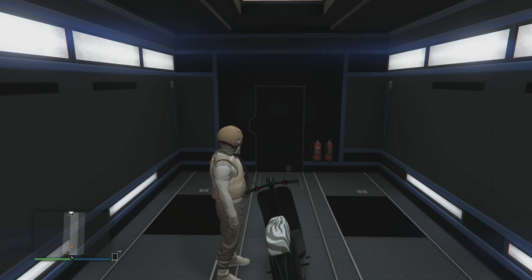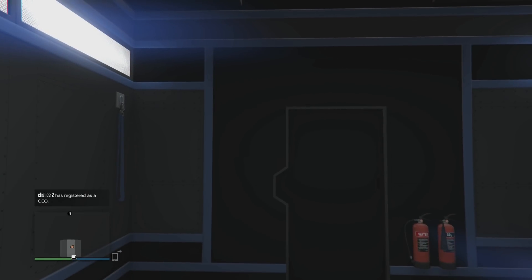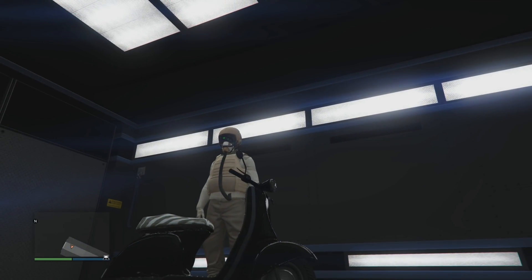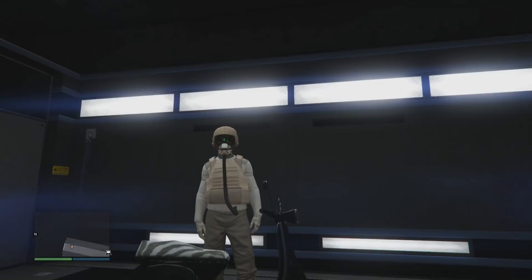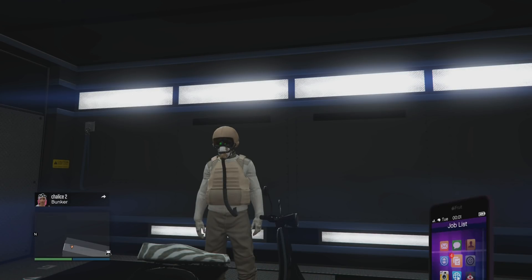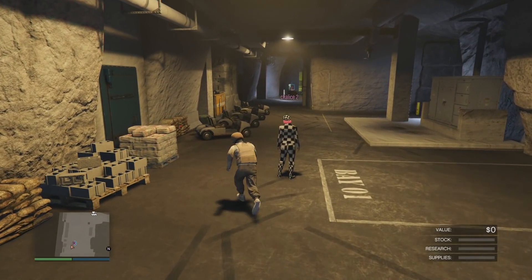Sometimes you might not even go into the MOC - sometimes you might still be standing in your bunker behind your MOC. Don't worry about it. As long as your friend gets kicked out of the default bunker, you've hit the glitch. Once you're in this situation, your friend is going to call up a Cargobob, Buzzard, Oppressor or whatever and make his way over to his own bunker. As soon as he arrives inside his bunker, he's going to send you an invite. All you need to do is bring up your phone and accept his invite to bunker.